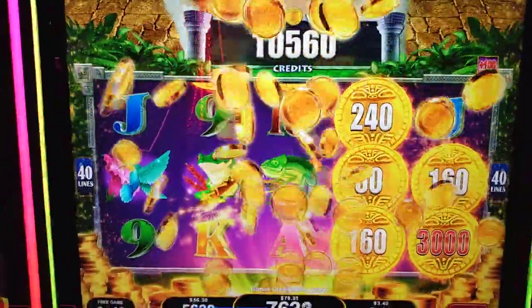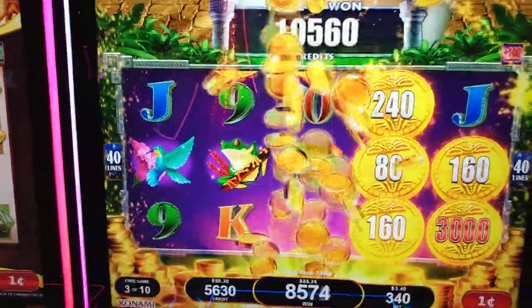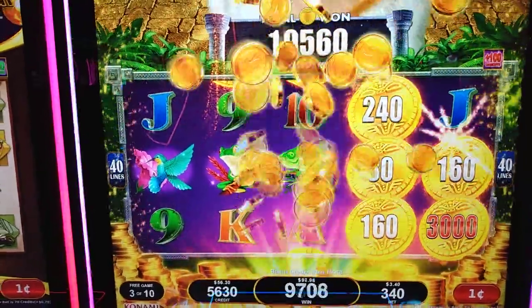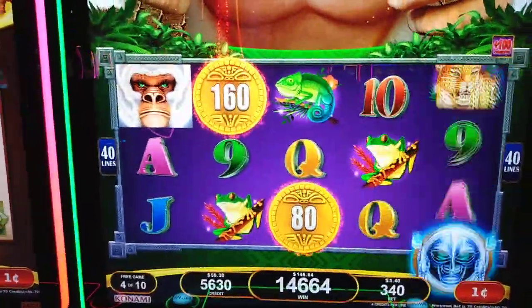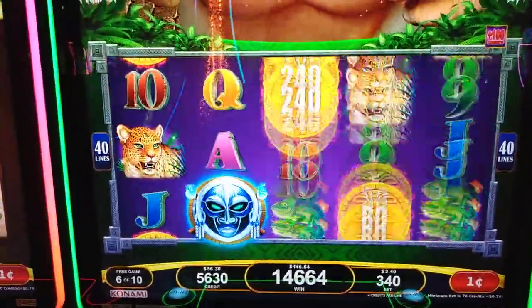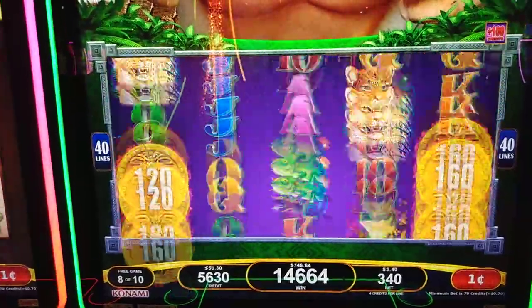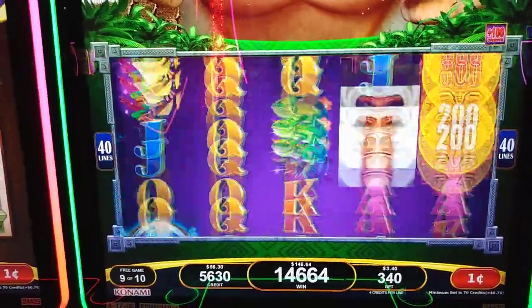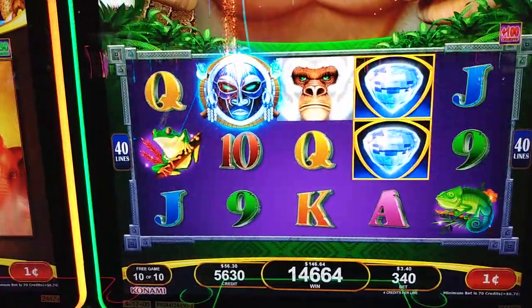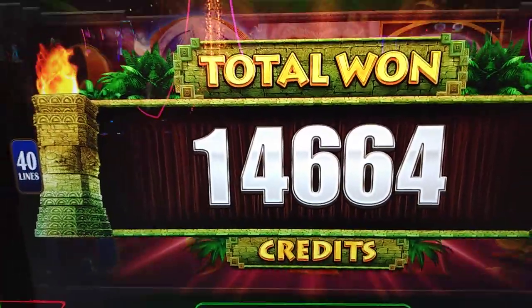Let's continue on. One more — I think you still need three of them. Three of those gold coins will get us in the money. One, two — one more. Last spin, guys. $146.64 — it looks real good to me.